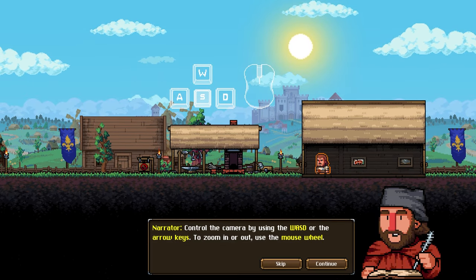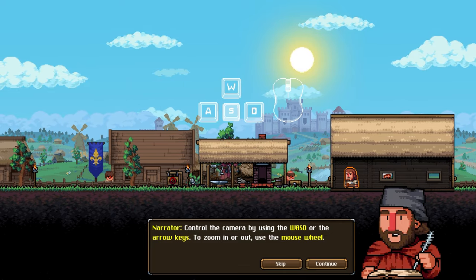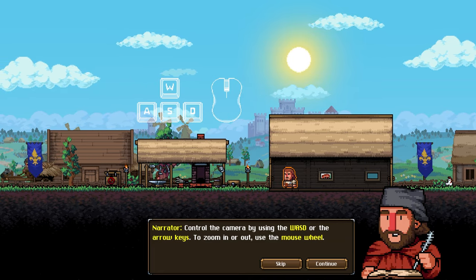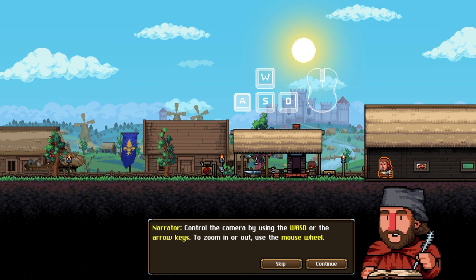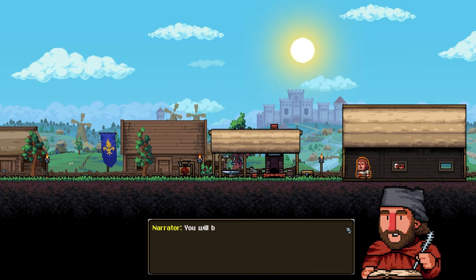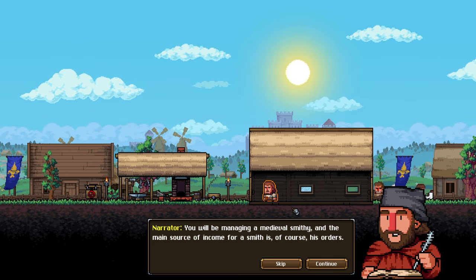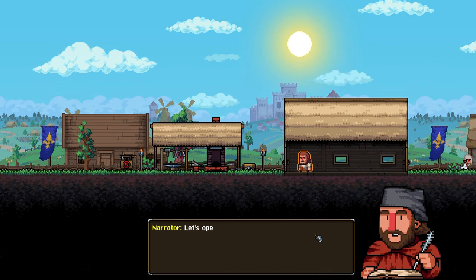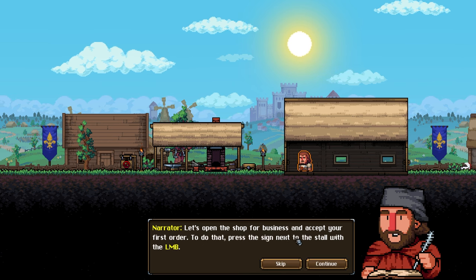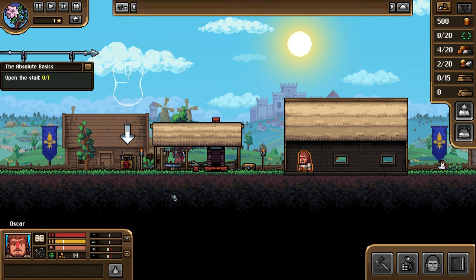I love this - it's all like a side scroller, which reminds me of Two Crowns. You will be managing a medieval smithy, and the main source of income is of course orders. Let's open the shop for business and accept your first order - press the sign next to the store with the left mouse button.